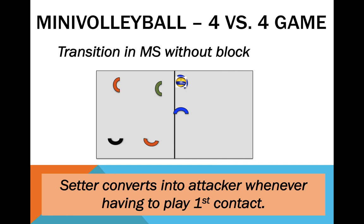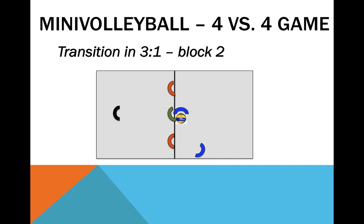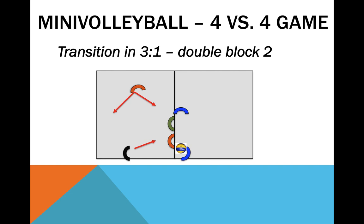If your opponent has a powerful attack in the 3 zones of the net, perhaps you wish to start with a 3-1 system. In the first example, the block will take the parallel shot — block 1. The same can be done with the team choosing to block cross-court, and double blocking is also possible. The coach should define whether the block has to warn the defence in advance — for example, showing defenders one finger to denote block 1 or two fingers to denote block 2 — or if blockers are free to choose in the moment and defenders have to read accordingly. I believe the second choice is better for developing reading skills, but may induce a greater rate of errors with beginners.